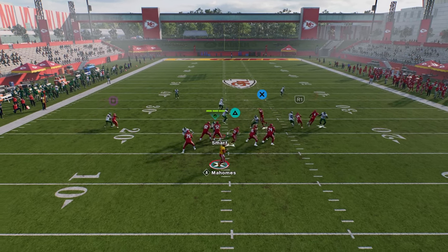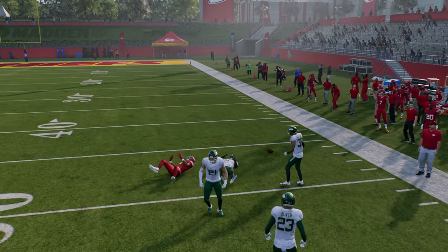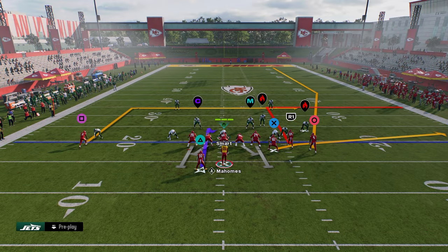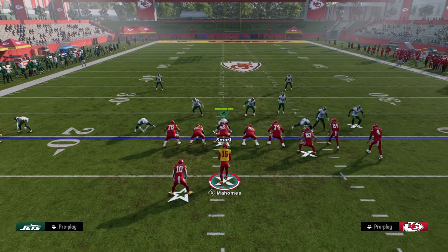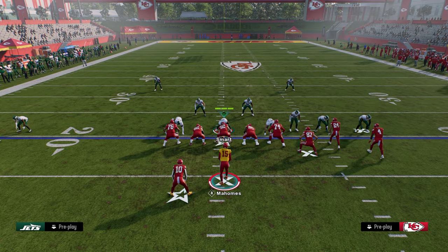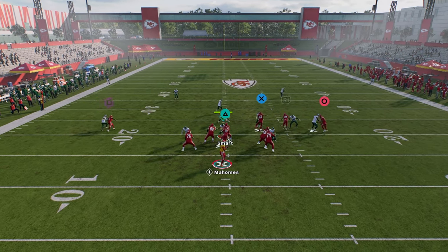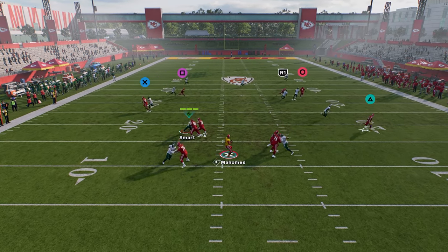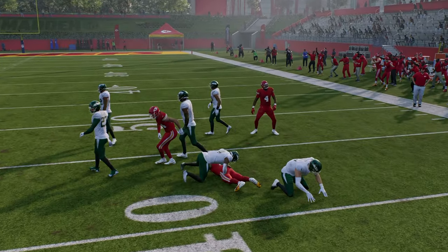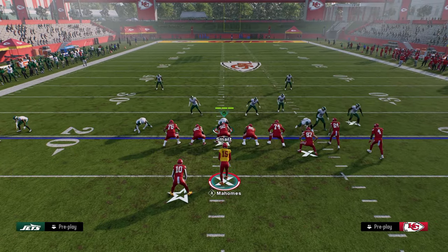What we're going to get is he'll oftentimes get off the jam a lot quicker. Against cover zero that's really helpful, though against cover two man it's not super helpful. But against cover two man, he's going to be able to clear out a lot better than he would without this adjustment — you'll see him run kind of outside. That in route is just super money against man coverage.